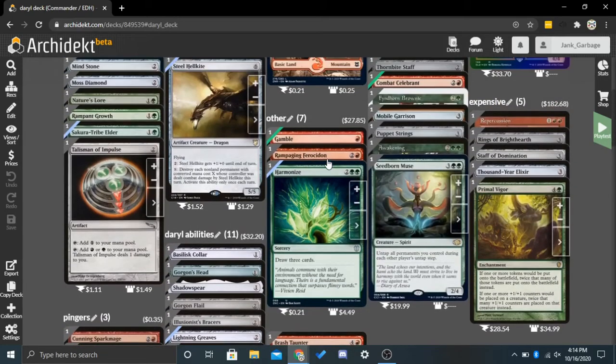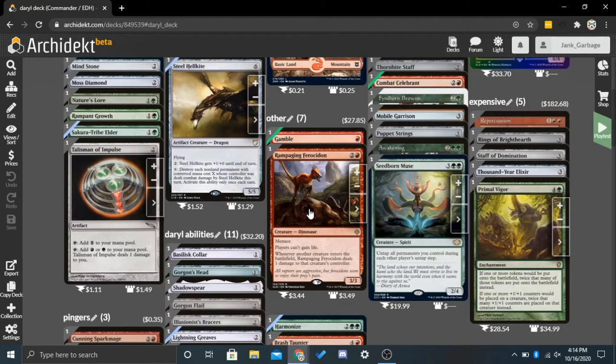Another thing in the other category is Rampaging Ferocidon. It's 2 and a red for a 3-3 with Menace. Players can't gain life, and whenever another creature enters the battlefield, Rampaging Ferocidon deals 1 damage to that creature's controller. So if we are giving an opponent 3 zombies, they will be taking 3 damage, which over time will add up. The not-gaining-life clause might be detrimental due to giving Lifelink to Daryl, but you can always just not cast it if you are gaining a lot of life off of Daryl.